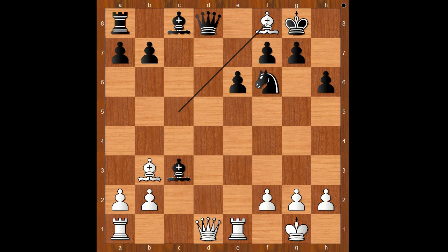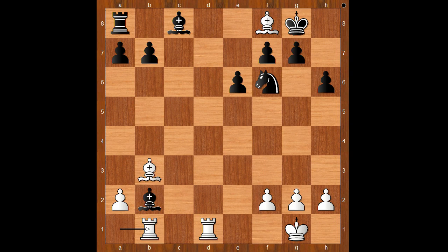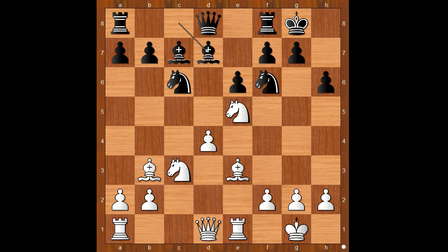Queen takes on d1, rook from e takes on d1, bishop takes on b2, rook from a to b1, king takes on f8, rook takes on b2. It is about equal. Back to our game, bishop to d7 was played.